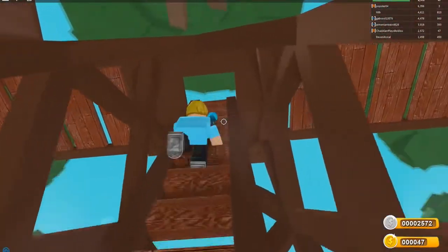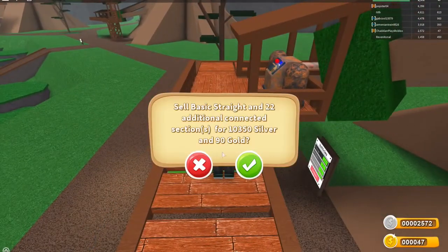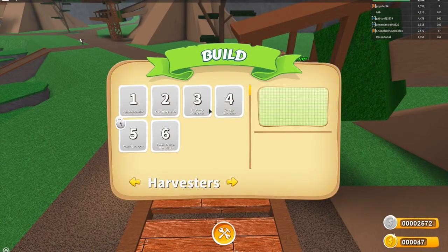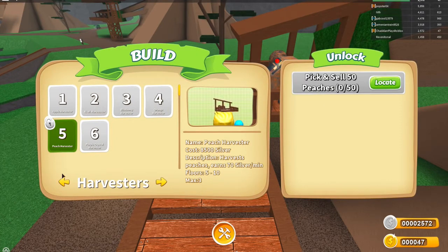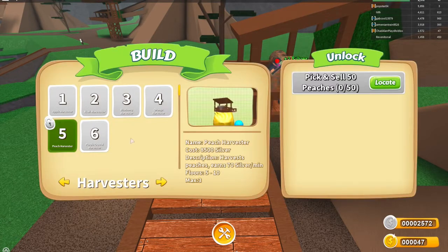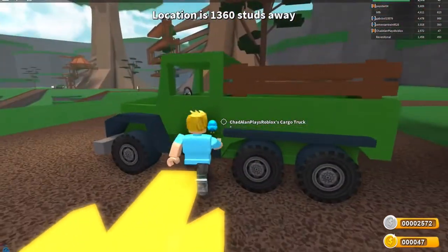So we're actually going to hunt down some peaches today - I have to pick 50 peaches. My peach harvester is locked. I can also see the purple crystal harvester costs eighteen thousand seven hundred silver - that's so expensive! Anyway, the peach harvester is the last fruit I have to go find, so we're going to locate the fruit location.